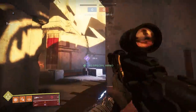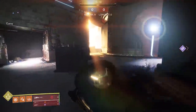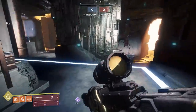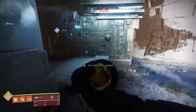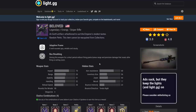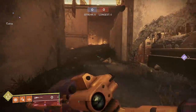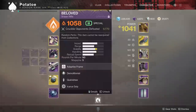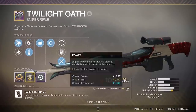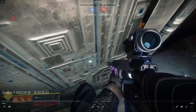There's also a third factor — not really a stat, more of a feeling — which is the flinch of a weapon. You can't put a stat number to it; you have to test it individually. To test flinch, I aim at the bottom of someone's chin, have them shoot me with a Vigilance Wing burst, and measure how far off target I get pushed. The flinch on a weapon is very important to making a sniper good.